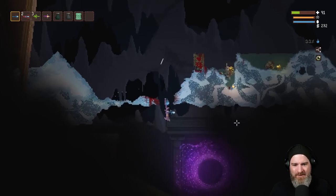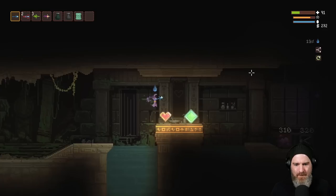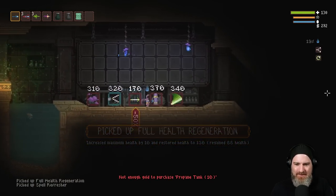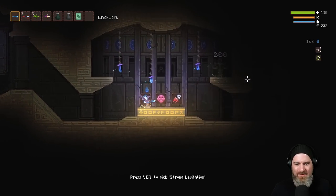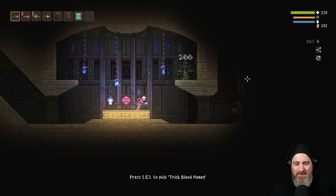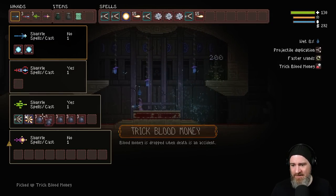That's a pretty big price to pay. Oh, would you look at that — I made it through. 41 damage from one hit. Wow. Trick blood money — it's good, I'd be silly not to take it.